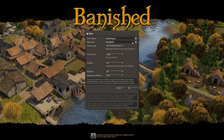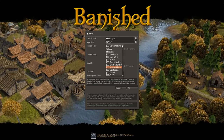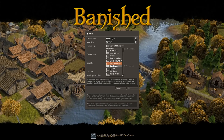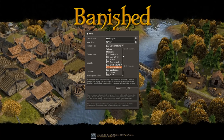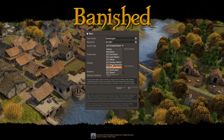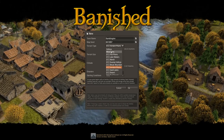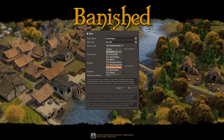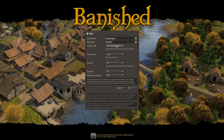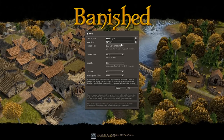I don't have a map seed picked out — we'll just randomize it and see what comes in. Lots of new choices in here. I kind of like the Verdant Plains. Last time we went through Banished I accidentally chose mountains, and that was a bit of a challenge — very doable, but it didn't give me the freedom to build wherever I wanted to. The Verdant Plains uses a lot more yellows in the map instead of the greens, so a little different look to it.